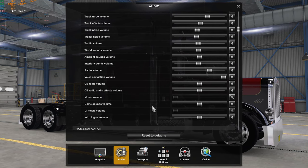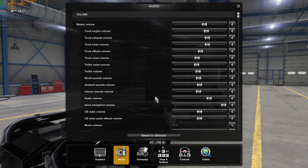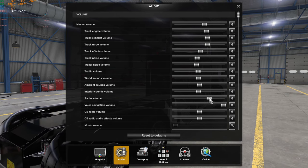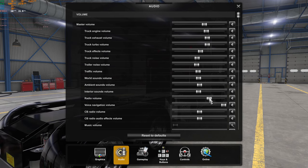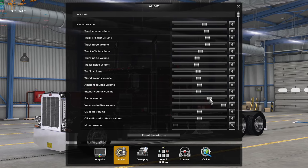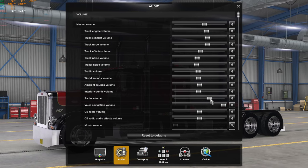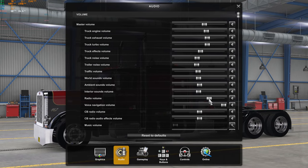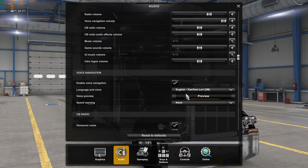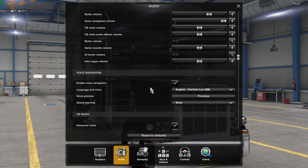I have the voice navigator turned right up all the way because it comes in pretty quiet anyway. The radio volume is set here, and I also have a radio volume rotary encoder on my dash panel. I find a place to set this that works, and then I can fine-tune it in the game. For voice navigation, I'm using the ZMOD TomTom Lori.